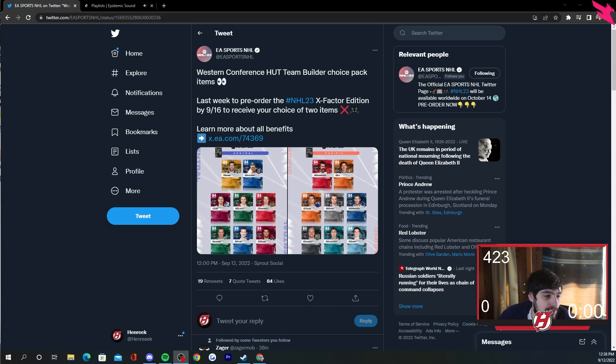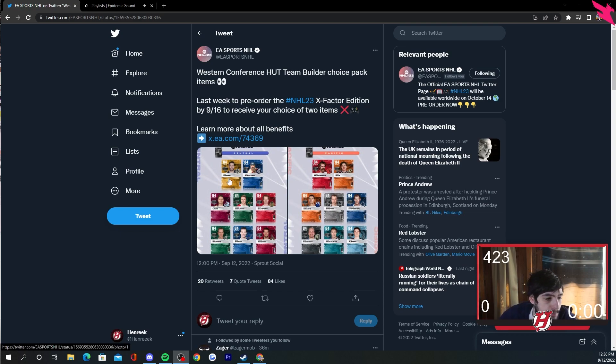These are the Western Conference Team Builder choice pack items — you have to pre-order by September 16th. You receive your choice of two items. You could select one from each conference, or maybe two from one conference if you're trying to get a potential 90 overall. In NHL 22, if you collected all the 85s, you could get a 90 overall team builder card like Adam Foote or the Samuelssons, which were very good. More than likely you'll be able to collect these and trade them in for a higher-end card.